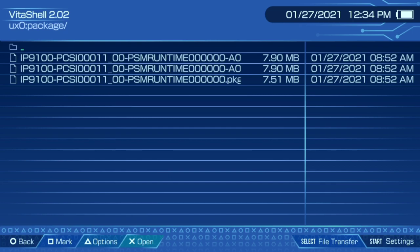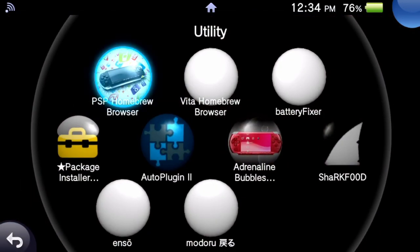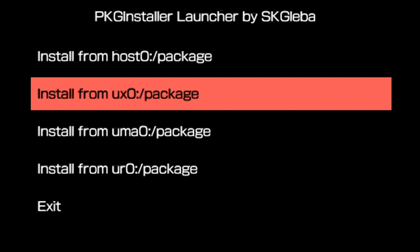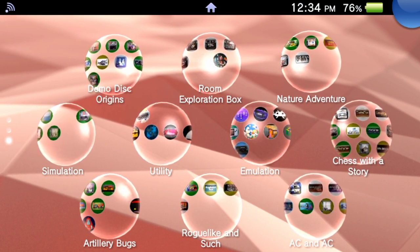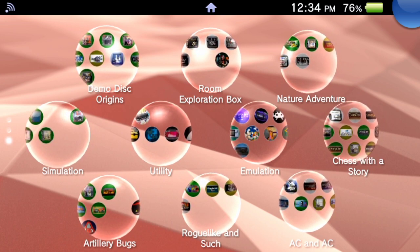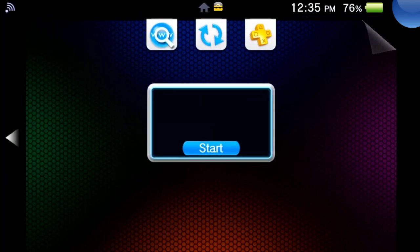From there, you have to run these files. The way you do that is you go and launch this thing, because after you use that VPK, this thing will appear. Then it comes up with this kind of menu — I'm not going to push anything right now, but you go right here. You go to UXO slash package and you tell it to inspect your package. Then you have to install them in a particular order. The one with the name that's not quite like the others — that's going to be your 1.0. Just follow the instructions carefully.